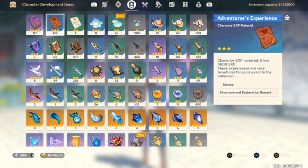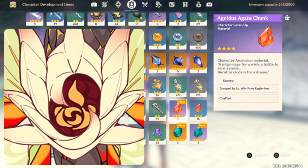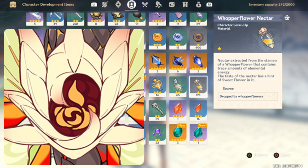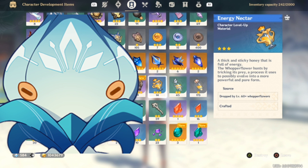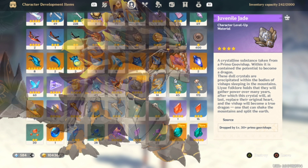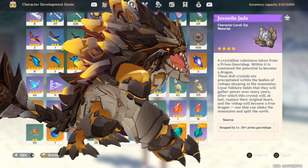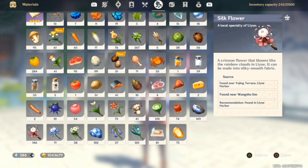The next things you're going to want to worry about are the materials for the Pyro Regisvine. You're going to want to make sure you farm the Pyro Regisvine. You also want to make sure that you grab the Whopperflowers and stock up on these, as you're going to need these to level her up. And you're going to need to farm the new Geo Vishap world boss for the Juvenile Jades.